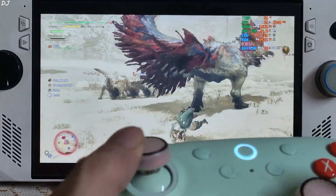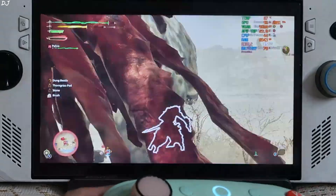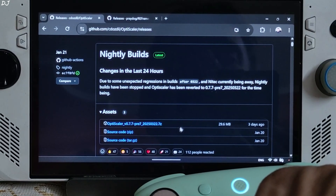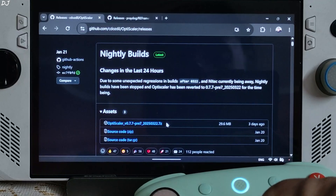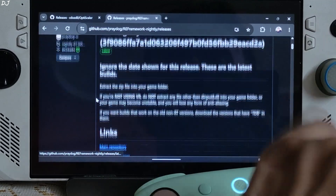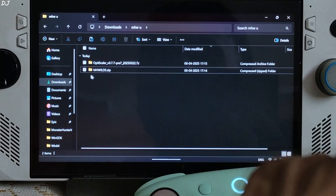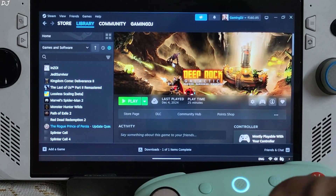Now I'll show you how to install RE Framework and OptiScaler mod. I'll be using the latest nightly build of OptiScaler — you can download it for free from OptiScaler's GitHub; link in the description. Just expand the asset section and click on the .7z link. I'll be using build version 0.7.7.227.2025.0322. For RE Framework, also download the latest nightly build from GitHub — expand the asset section and click on mhwilds.zip. Copy the DLL file and paste it in the game's install directory.